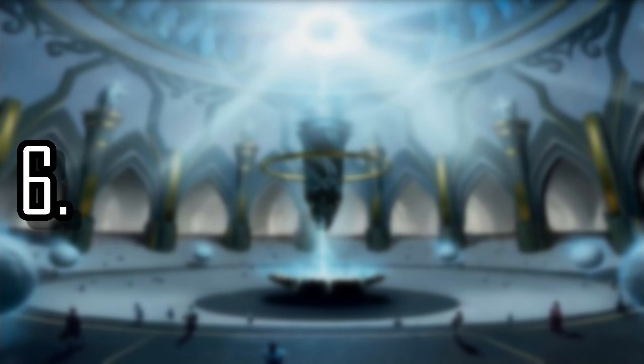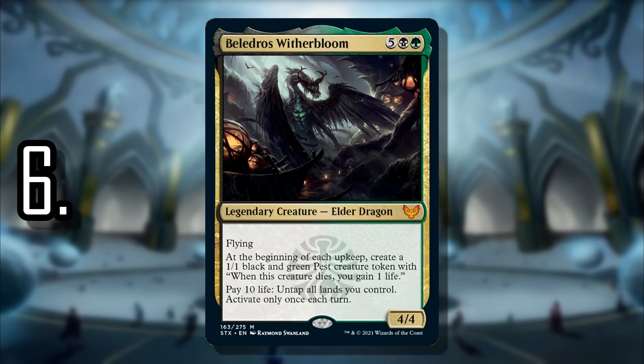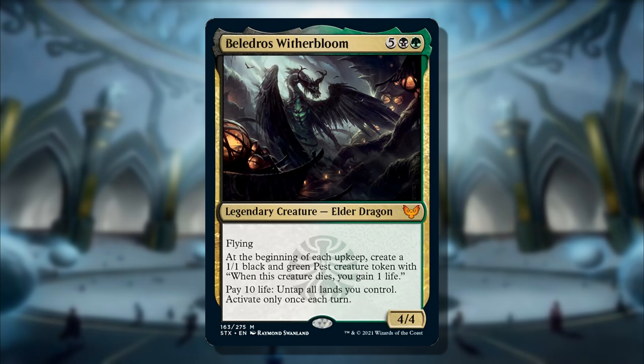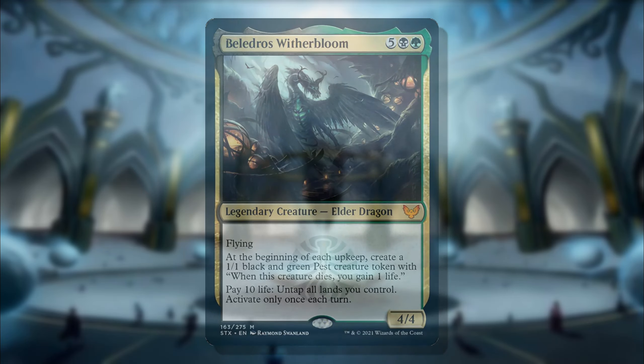At number 6 we have Beledros Witherbloom, the only other elder dragon on this list. I think Beledros is the most powerful of the elder dragons without a doubt. Each upkeep you get a Pest creature token, kind of like Dragon Broodmother. You have a resilient commander with a life-gain strategy to support it. But what really makes Beledros powerful — despite being seven mana in Golgari colors — is that you can pay 10 life to untap all lands you control once a turn, and you can do this on opponents' turns, making that seven mana much more reasonable.